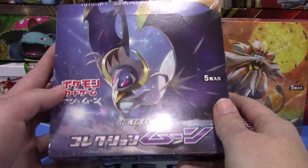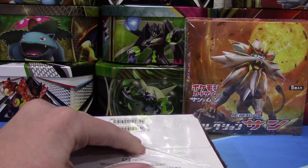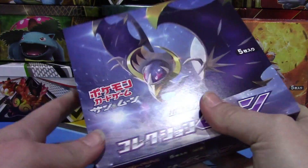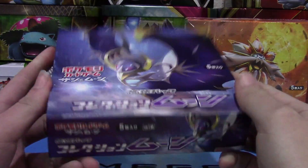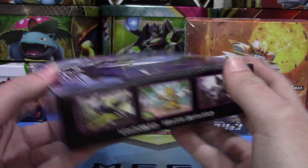These boxes are a lot different than the old Japanese X and Y or Black and White boxes because they have 30 packs instead of 20, which is really awesome. They were just a little bit more expensive but we're going to get 10 more packs than normal. Let's take a good look at this box — it is beautiful.